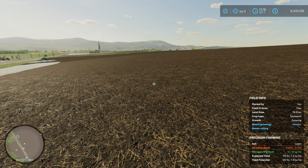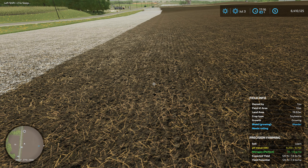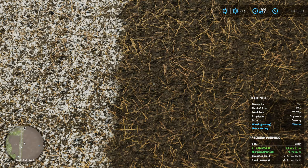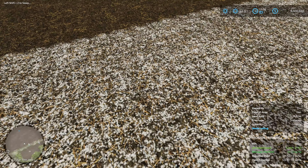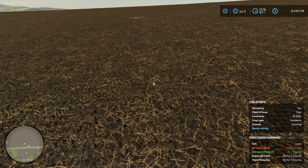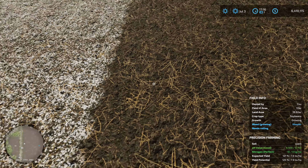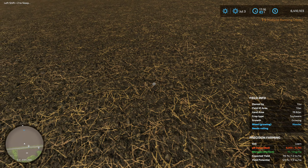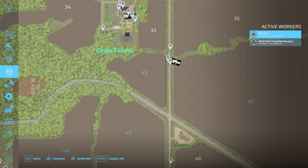This precision farming readout just takes an average of the area where you're standing. So if you go stand here, it shows the pH as good - but technically that's not entirely true because the pH is actually bad right here. Now right there it's good, here it's bad. Just based on the way the game calculates the average. I wonder if the direction you're pointing has something to do with it - maybe it factors the area in front of you rather than behind you. Anyway, we'll let CoursePlay take care of that.